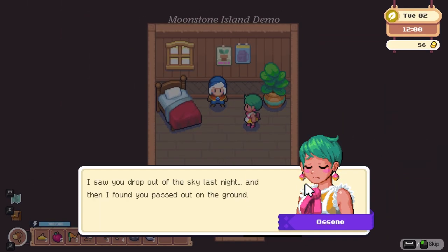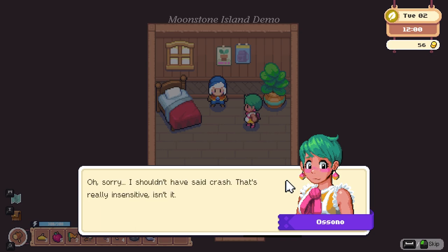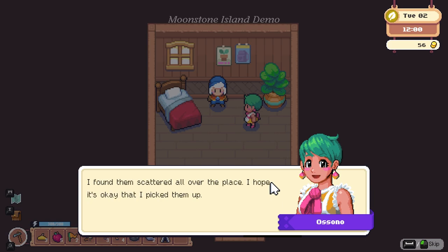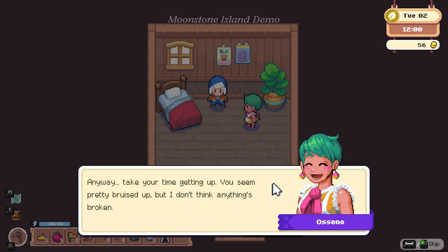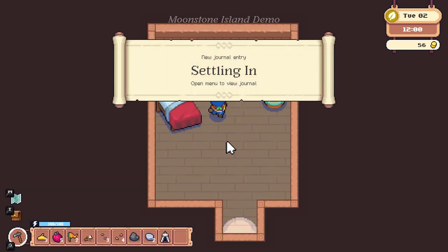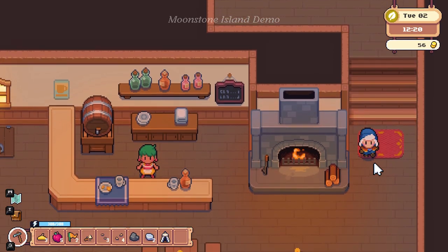You're up — are you okay? I saw you drop out of the sky last night and found you passed out on the ground. I guess with that getup you must be a new alchemist. You can stay here in the spare room if you need somewhere to crash — sorry, I shouldn't have said crash. I'll have to charge you rent eventually. She got the tools and tent for us. Maybe you could set up your tent on the north side of town if you clear space for it — don't be afraid to chop down trees. We do have 56 gold.